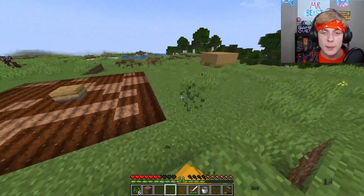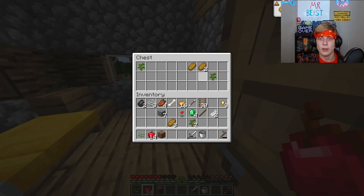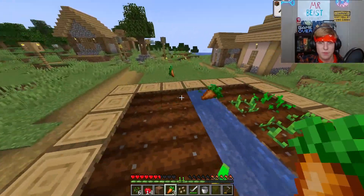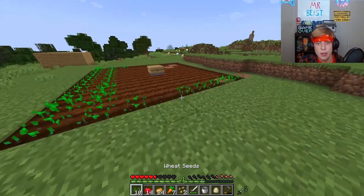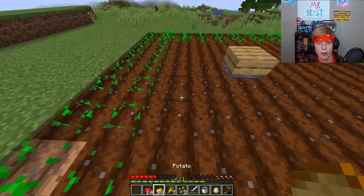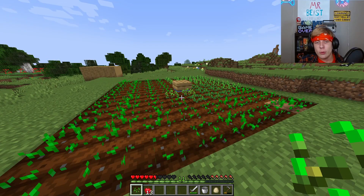Go ahead and get some seeds — you can get seeds by punching grass. Try to get a lot of seeds, potatoes, carrots, beetroot seeds — you can use whatever you like. I'm just going to take these crops here since I need them. As long as it fits in this eight by eight square, it makes everything a lot easier to manage. Once you've got your plot filled up, just wait a little bit for it to grow.